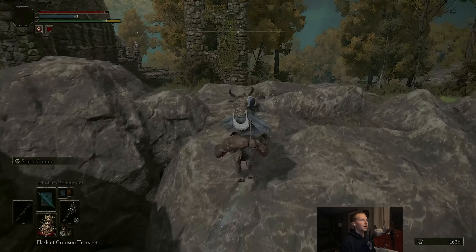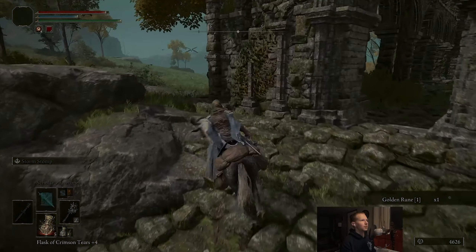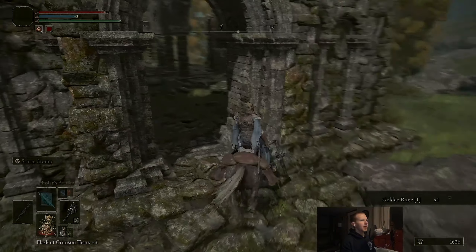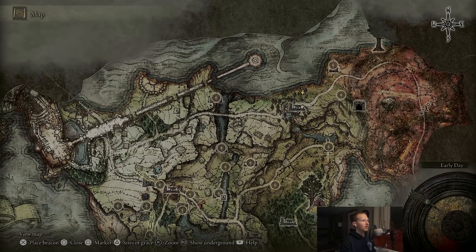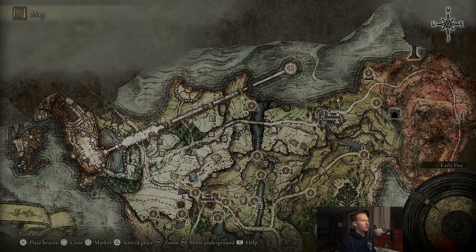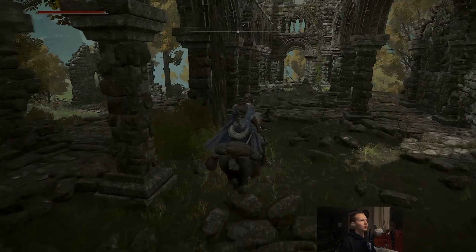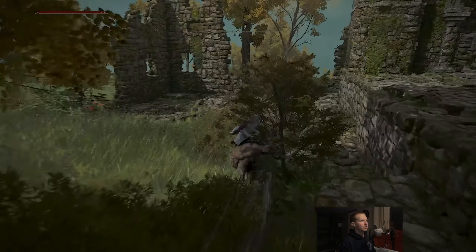Hopefully we'll clear all this out today and then we will be able to head on to Stormhill. I believe there's - now I can open the map. We'll clear all this stuff out, go across this bridge, I think there's a pumpkin head here, and then I think over here is where we first encounter Alexander. That is the plan for today.